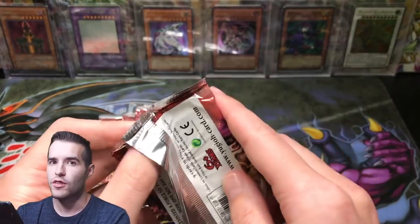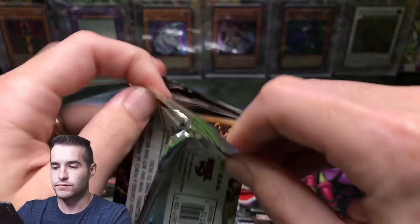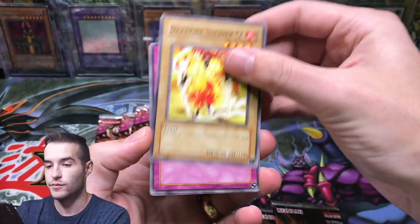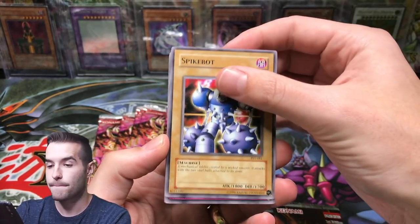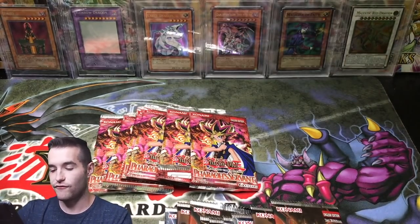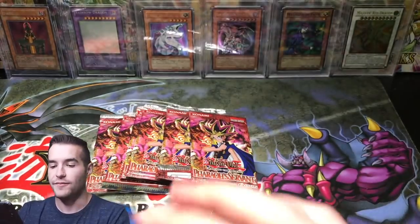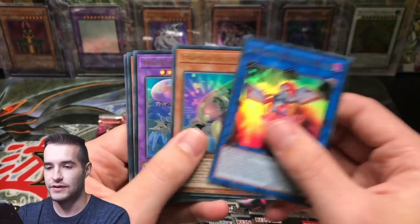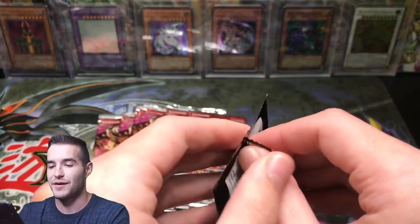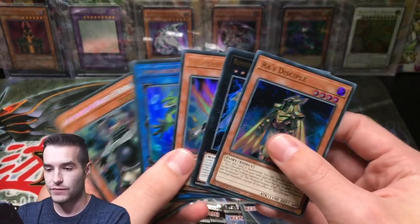Let's go to Pharaoh's Servant - maybe we can pull the Ultimate Jinzo. Hit the like button for luck. Jinzo. Darkfire Soldier number two. Chain of Javelin. Spike Blader. Armor Glass. Dimension Hole - the card that I pulled in my very first first edition Pharaoh's Servant pack. I remember that. Fossil Dragon Skull Guard. Last time we actually pulled a Skull Knight, which was unreal - we've only pulled like three out of like 30 boxes. Armored White Bear.